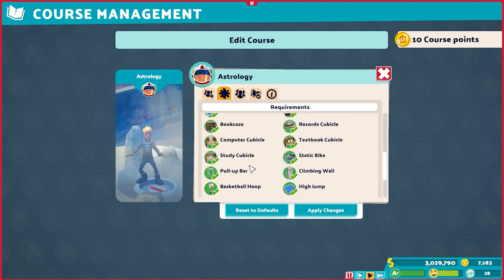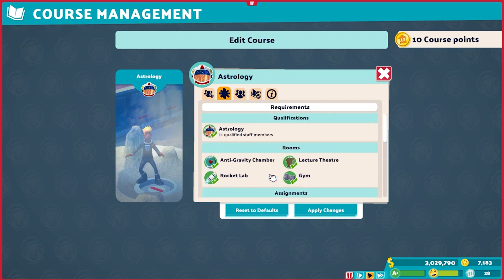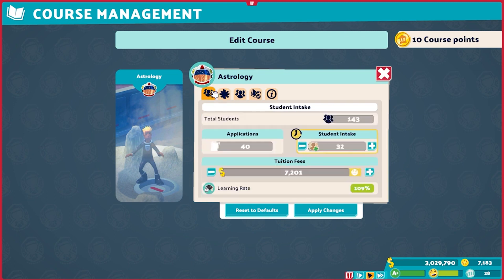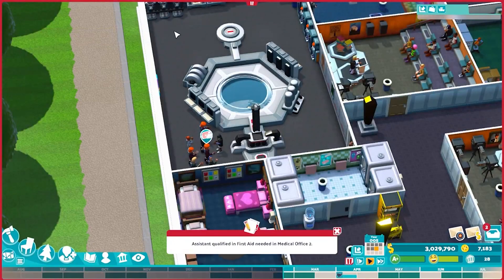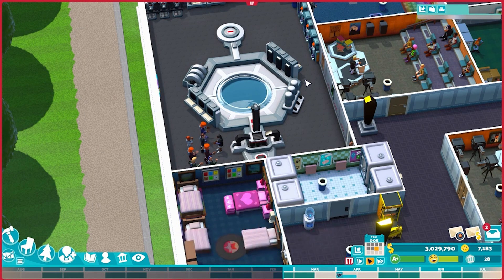Astrology has a leg up on Cosmic Expansion — it's a good, solid three-year course. The tuition fees in this save are lower due to the level modifier, but normally it's 12,000 base and even nerfed tuition is still not too bad. Yes, it is difficulty hard, but because of the bonuses you can rack up in the classroom, that's really not a problem. Astrology is a fantastic subject across the board, one of my favorites in the DLC, and I hope you'll find room for it in your campus.